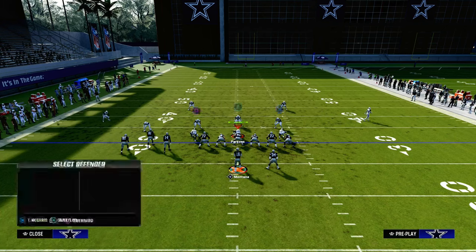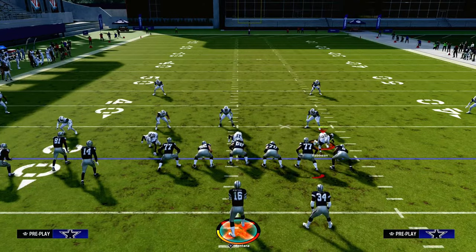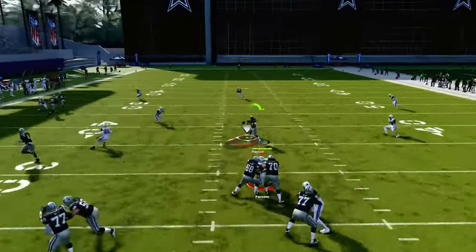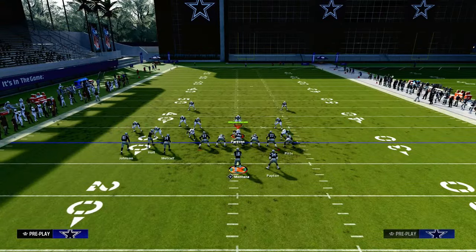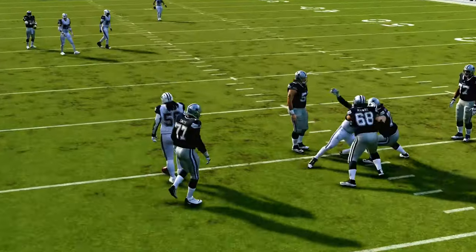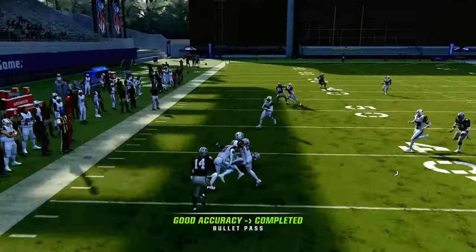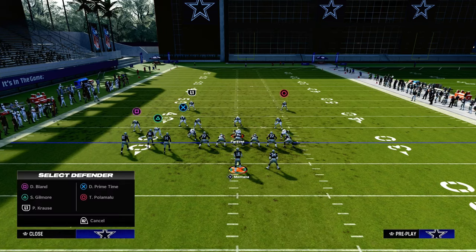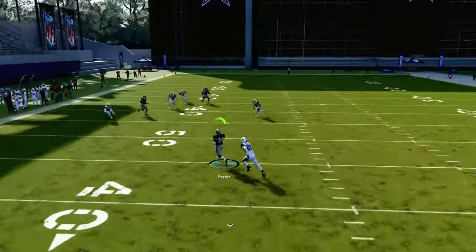If they put a zone or try to user the tight end across the formation, you're going to be able to attack with your running back. If they kind of run with the tight end at the snap, you're going to want to look to hit this Texas route over the middle for a quick juke and a potential big play. I love how this route combo fits together in the Bunch Tite formation — it's one of the best ways to run this concept. The running back Texas route will bail you out of all kinds of situations. If they go guard the tight end, your running back Texas pattern becomes one of the best routes in the entire game.